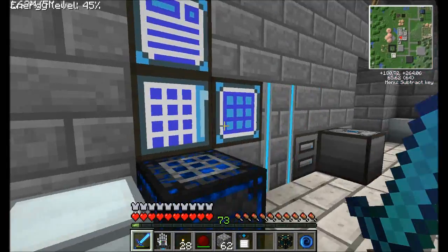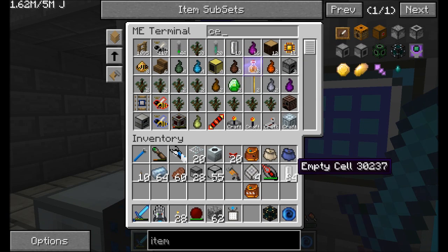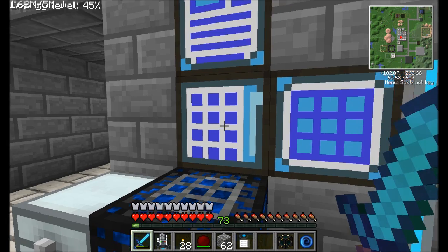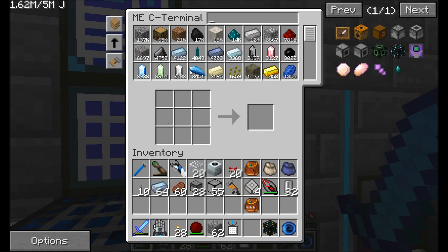I do happen to have a few of them laying around, luckily. So I'm just going to snag a bunch. That should be plenty. Now the next thing I'm going to do is take a chest like this — just one. And I'm also going to get some iron bars.